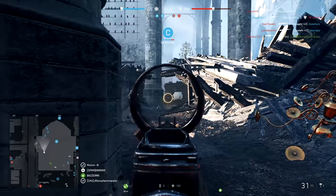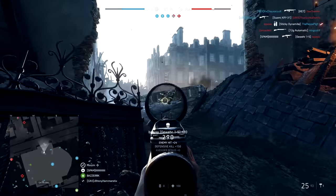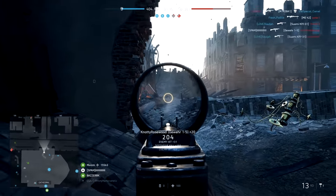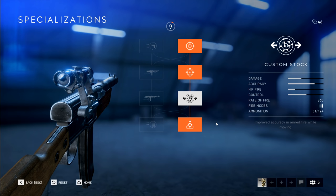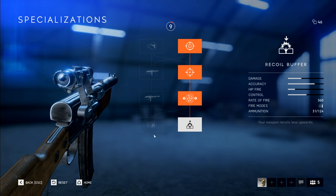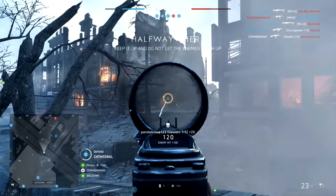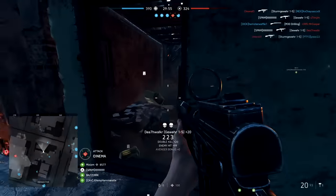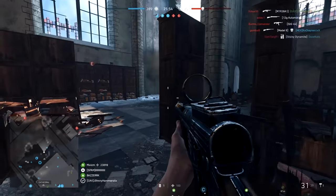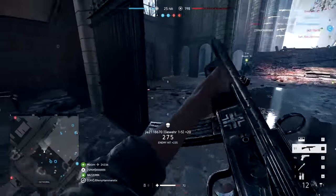You can put irons on this, use the reflector sight, or use the three times sight — it's versatile in terms of scopes. I would recommend putting an optic on that seems most map appropriate based on the ranges you think you'll be engaging at most. For specializing, the choice for me was very clear — go full right side of the tree for lesser recoil and as good accuracy as possible since I was going to be aiming down sights as much as possible. If you want to hipfire, use a different gun. It's fun to use and I was tearing it up with it, but it's not the most versatile semi-auto rifle and shouldn't be used on extremely long range maps. It also feels like it's got a slower muzzle velocity for hitting moving targets.